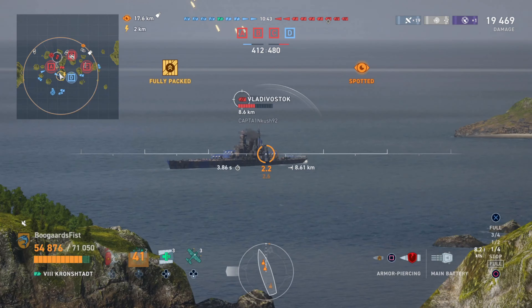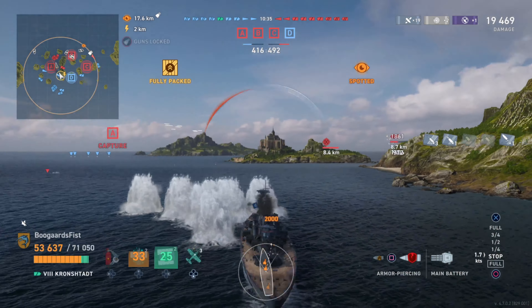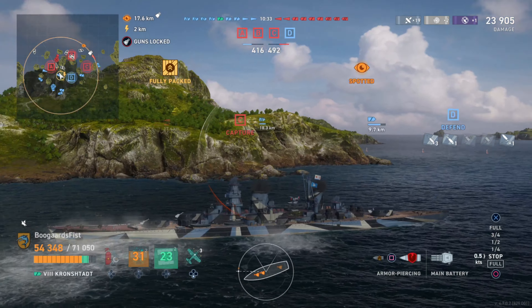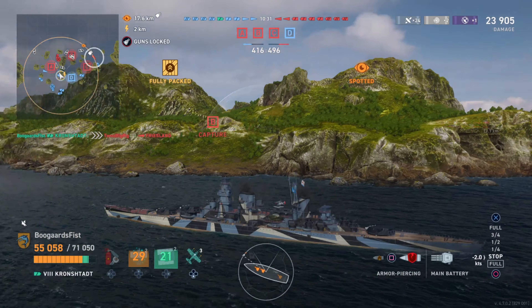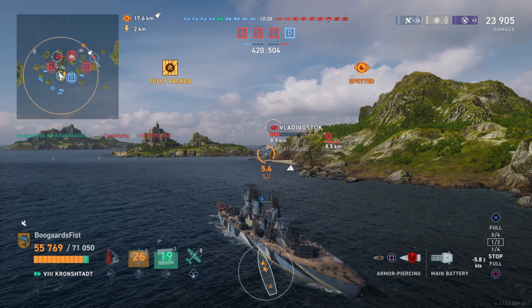The health pool is a stat worth pointing out — 71,050 on this ship. Looking at some of my other tier 8 cruisers like Rune, we got 49,500, just shy of 50K. This is dramatically higher than that. Compare that to the Dmitry Donskoi at 43,400 — substantially more health. So very tanky in that regard.